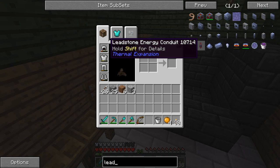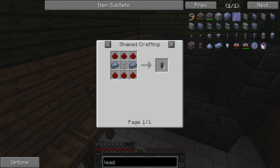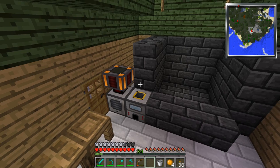Hey guys, welcome back to Bat Prototype. We are back with the let's play and right now I'm trying to make my steam dynamo connect to power up the redstone furnace. I believe I need a leadstone energy circuit, which requires some glass, a bunch of redstone, and two lead.